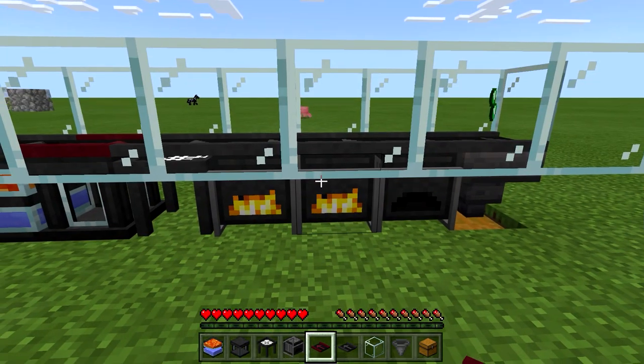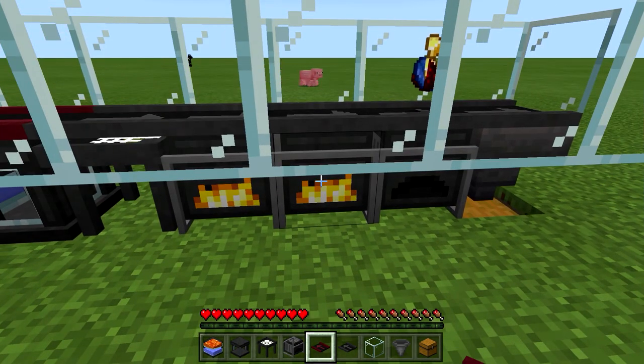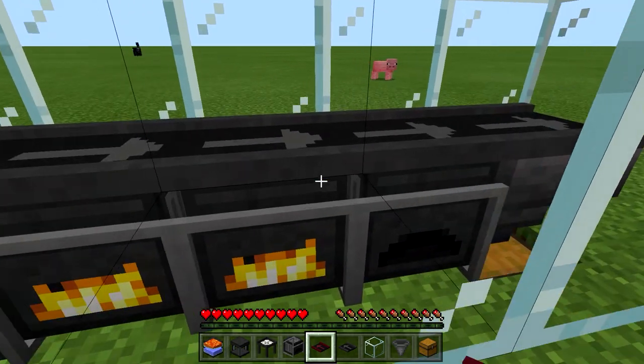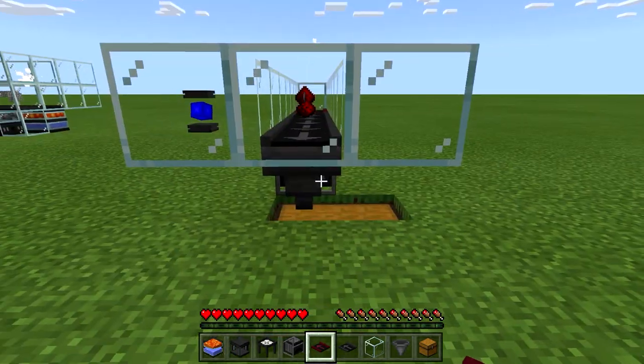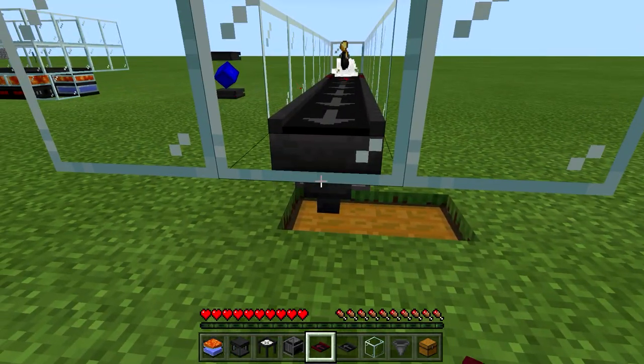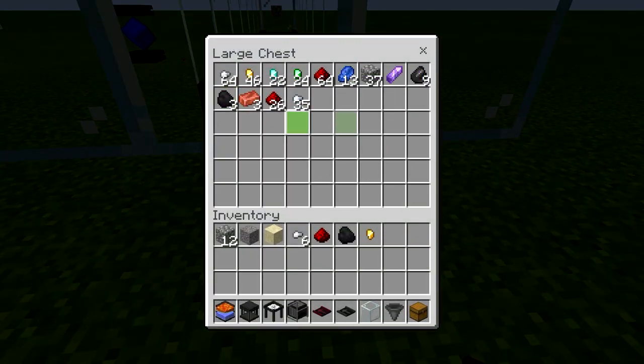As we looked at last time, the combustion generators generate 24 RF per cycle. It's a nice little addition. And then I just have the materials drop into a hopper and then go into a chest here. As you can see, you're getting all these different kinds of resources.